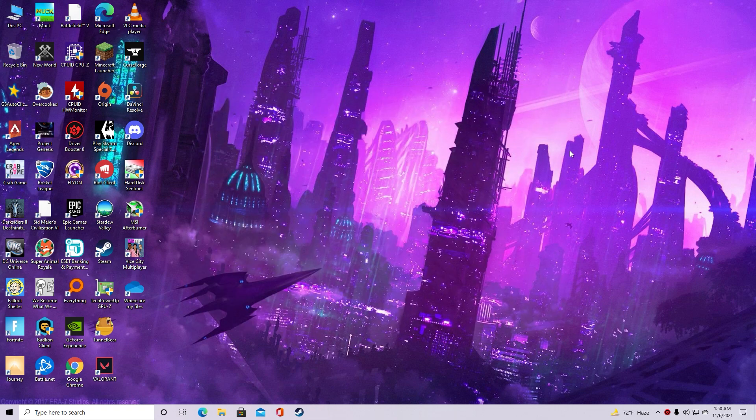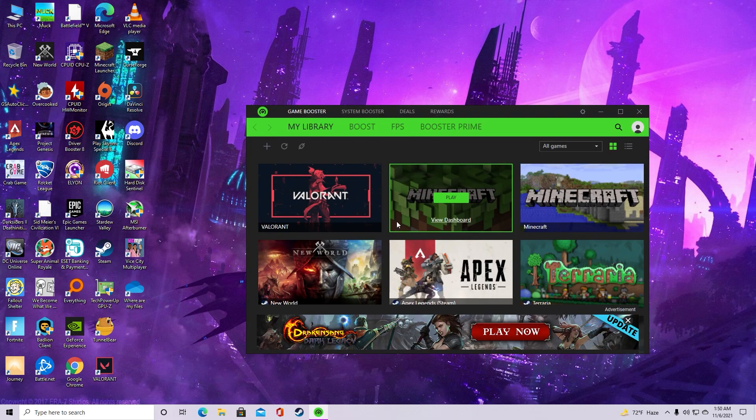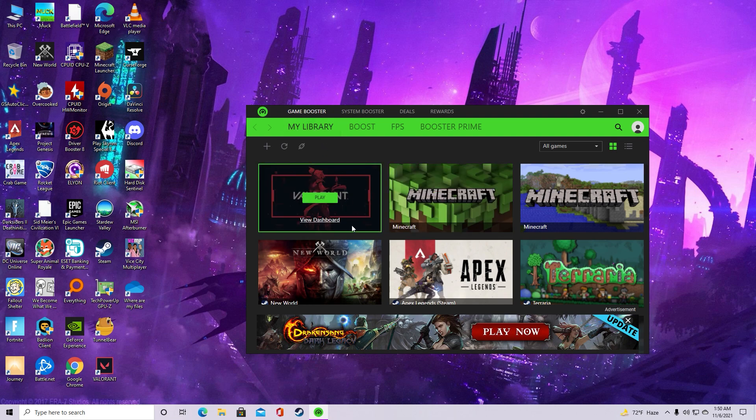Also, while on the topic of drivers, you might wanna use a game booster. The game booster I personally recommend is Razer Cortex — it's totally free and you don't need a Razer accessory to use it. I'll link it in the description. Download and install it, open an account, and after installing make sure that you have Valorant in your library. This software works automatically if you keep it running in the background.